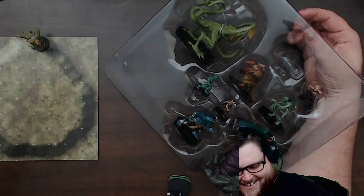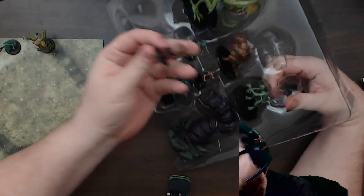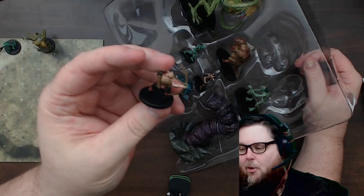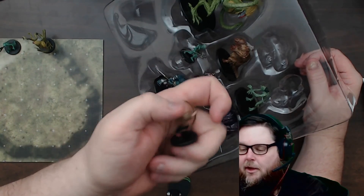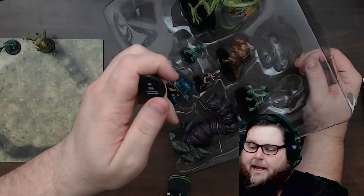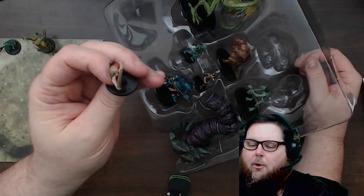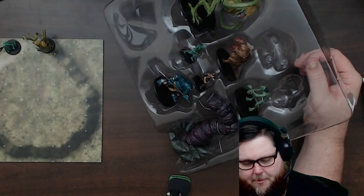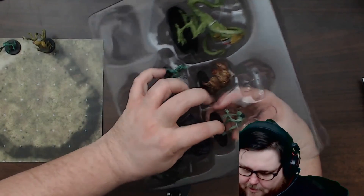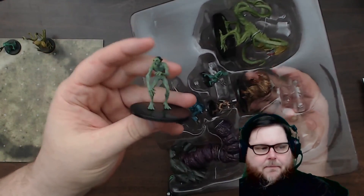Nice double-pronged trident. He's a medium. This next one looks like maybe an orc — it is an orc. It's not your typical green-skinned orc, but it's nice to actually have an orc with a bow. Really nice mini. And for all you new people to D&D, welcome — we need you in our hobby. This next one is an old-school type of troll.